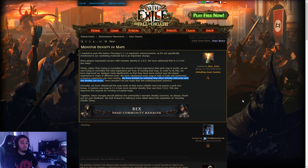Secondly, they rebalanced the map mods so that every rollable mod now grants a pack size bonus. A random rare map in 3.1 has more monster density than one from 3.0. This also improves rewards for running corrupted maps, because corrupted maps can roll eight properties, which now automatically gives the highest tier of pack size. It's more easy to get the pack size roll because everything rolls pack size, which I think is pretty cool.